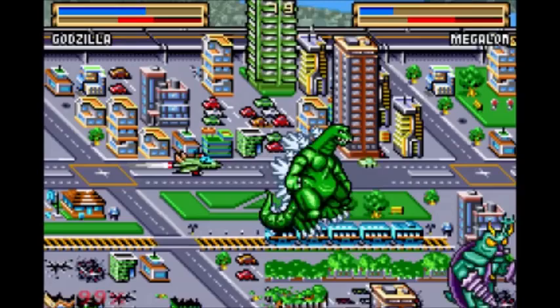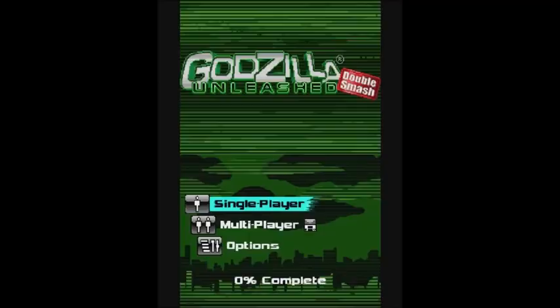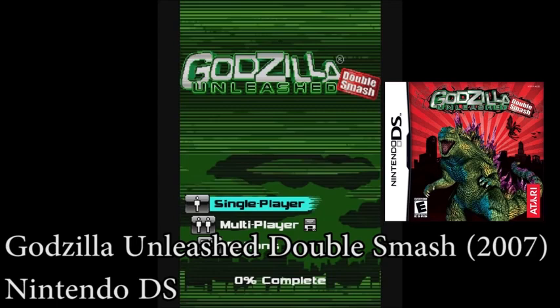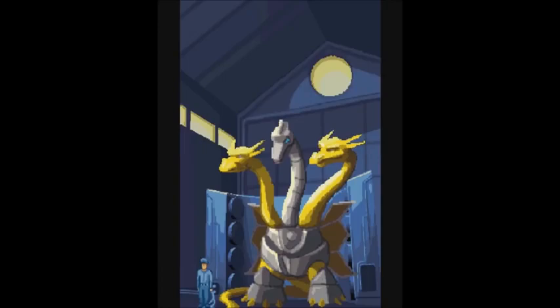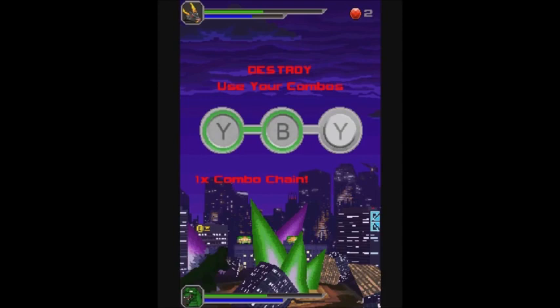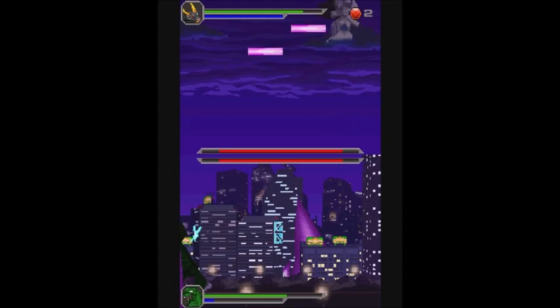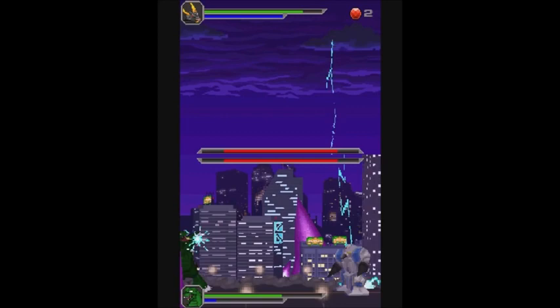Last we have Godzilla Unleashed Double Smash, released in 2007 as the handheld counterpart to Godzilla Unleashed on the Wii and PS2. Some people might not like this game, but I do enjoy it in small bursts. Despite the very blocky visuals, the game does have a certain charm to it — with the stylized look and very funky music, this game is a hidden gem. The gameplay can be fun and addicting, and the boss fights are really awesome. This is another 2D game similar to Godzilla NES where you can select Godzilla as your ground monster and Mothra as your flying monster, but there are other monsters to choose from as well.